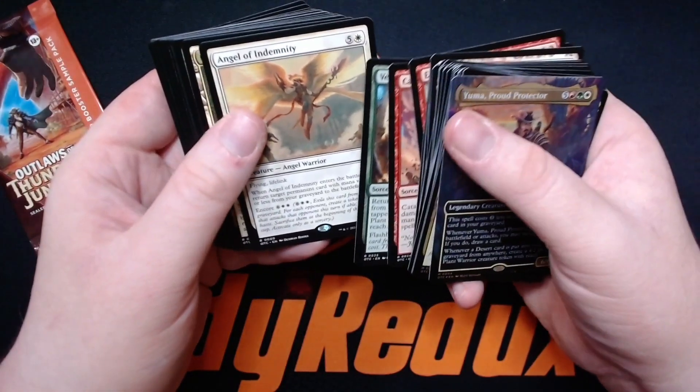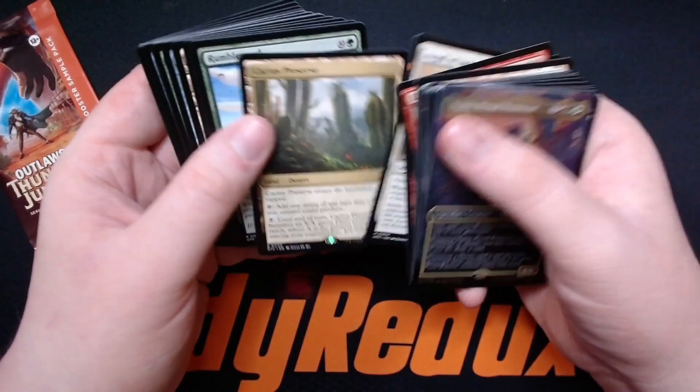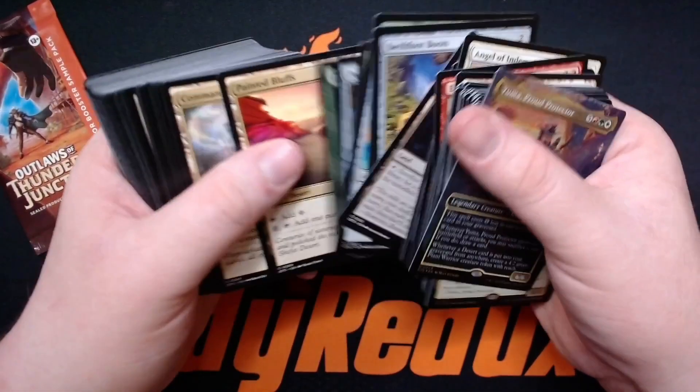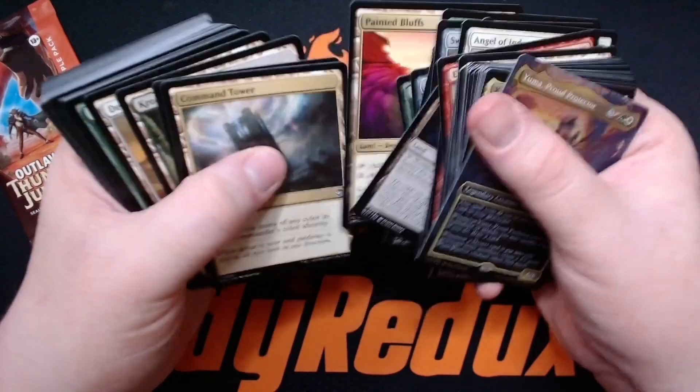Angel of — I don't know how to say that. Cactus Preserve — that is pretty cool. Rumbleweed, Polymorph, Expanse, Evolving Wilds — I guess we can just keep stepping now. Painted Bluffs — this is a cool desert, I guess.